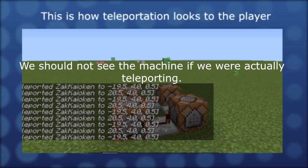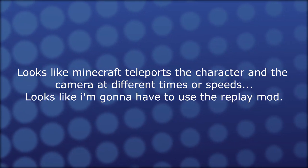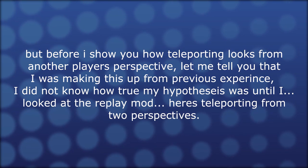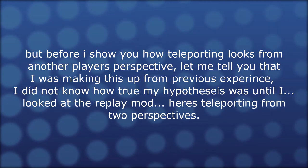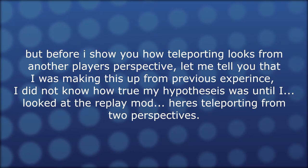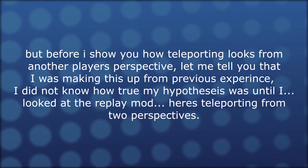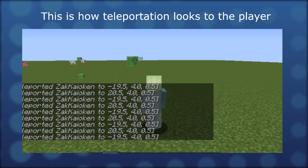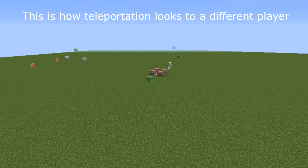We should not see the machine if we were actually teleporting. To me, this looks like Minecraft teleports the character and camera at different times or speeds. Before I show you how teleporting looks from another player's perspective using the replay mod, I didn't fully know how true my hypothesis was until I looked at it. Here's teleporting from two perspectives — this is how it looks to the player: you see me blip between two points, and only sometimes will you see frames of glitching. This is how it looks from another player's eyes.